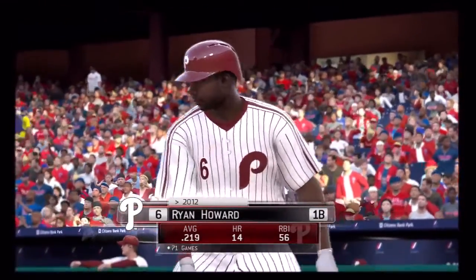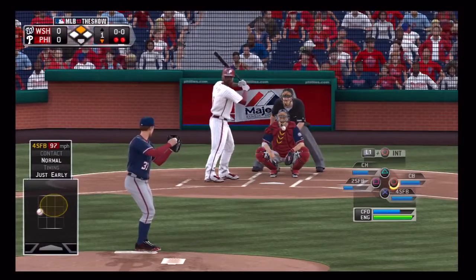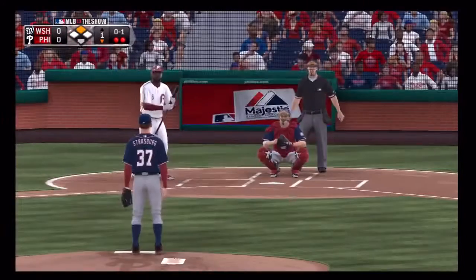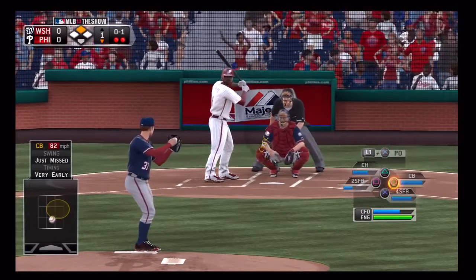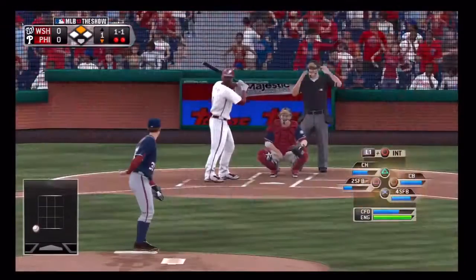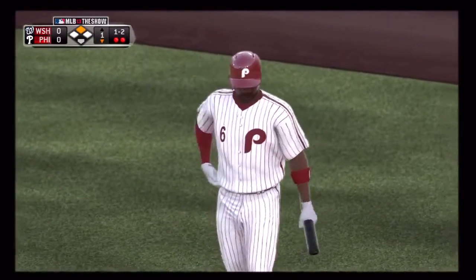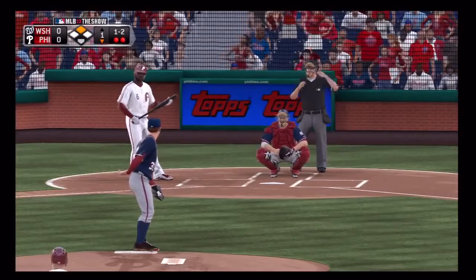Ryan Howard will stand in here for the first time, looking to pick up that runner from second with two away. He waves at a curveball — no balls and a strike. Missed low and inside, one and one — and he pumps the fastball by him, one and two. If you're going to beat this guy it's probably going to have to be up when he's at the knees or lower, especially with the fastball — he's tough to hit.